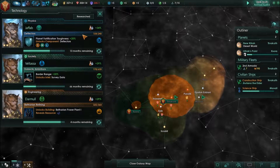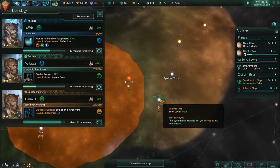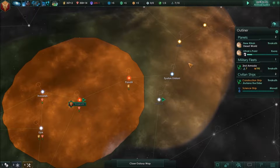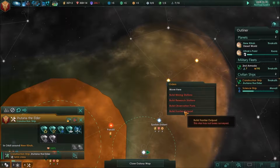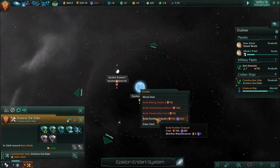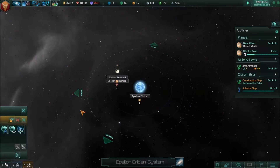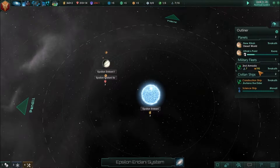Outstanding. Once we research our border range — 66 months — we may be able to get into Skod. But unfortunately I don't see any other energy. These are not within our colonial range, so we'd have to set up a frontier outpost for 100 minerals and 200 influence. But we're losing influence because of our edicts. I'm thinking maybe if worse comes to worst, we can turn those edicts off.